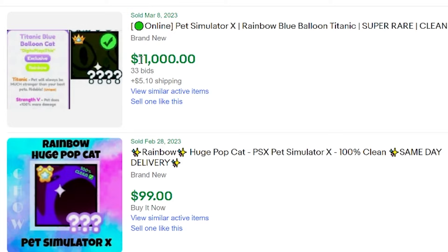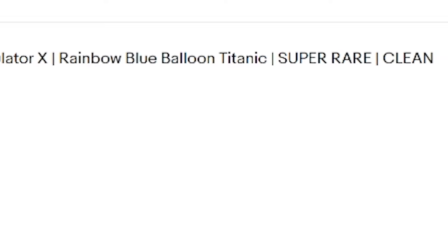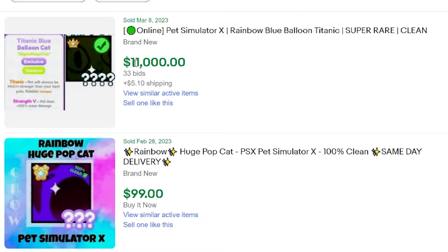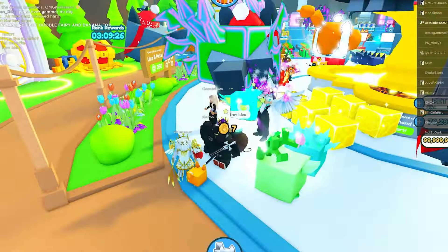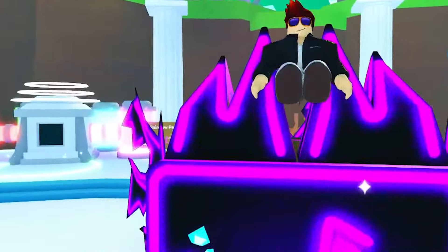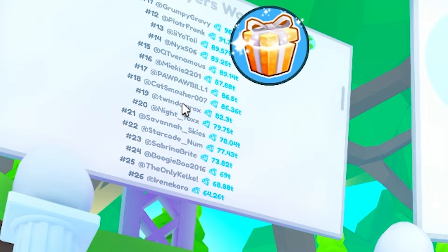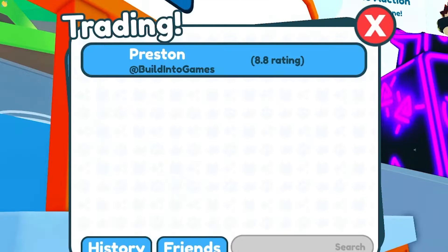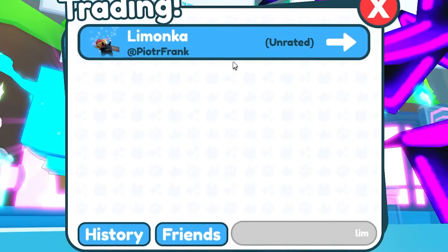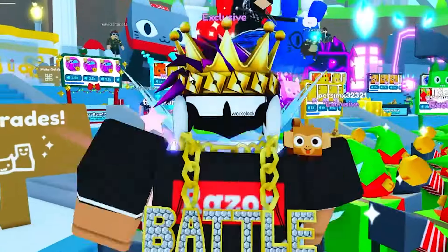Can someone tell me why this literally sold for $11,000? He put Simulator X, Rainbow Blue Balloon Titanic, Super Rare Clean, and he's online. Why did this sell for $11,000? I got to tell that top player right here. He's got to be on leaderboard with 79 trillion RAP. He should be like right here somewhere. And I don't even see him, but he should be here. I'm going to go ahead and trade him real quick and let's see what he would get for this pet. Because this pet is crazy rare and he's probably going to give a lot of titanics. It's worth at least a titanic.